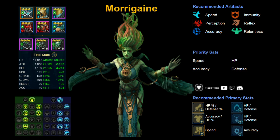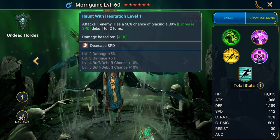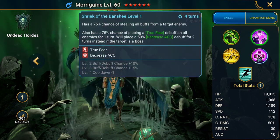The masteries I gave her are focused mostly on the arena. Recommended artifacts are speed, perception, and accuracy sets; you can also use immunity, reflex, or relentless. Recommended primary stats: gloves — HP% or defense%; chest — accuracy or HP%; boots — speed; ring and amulet — HP or defense; banner — accuracy.